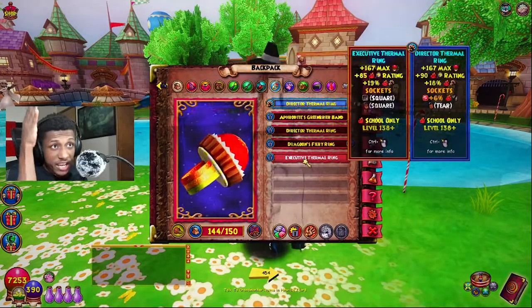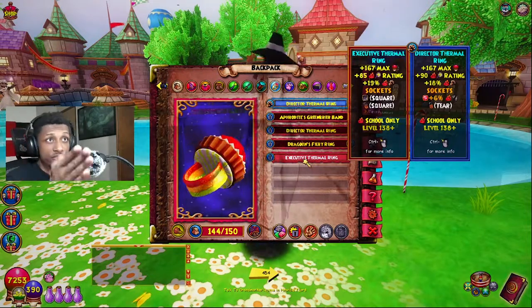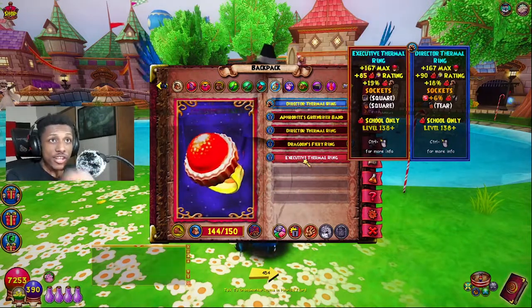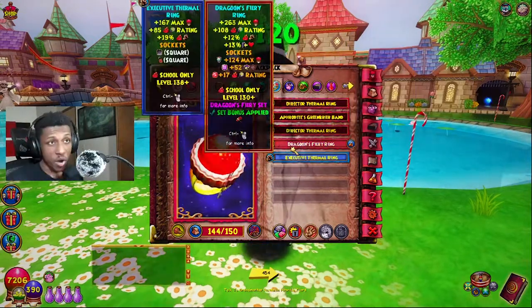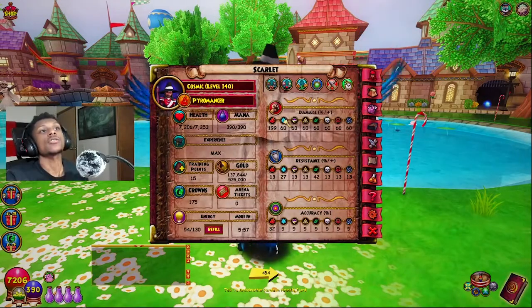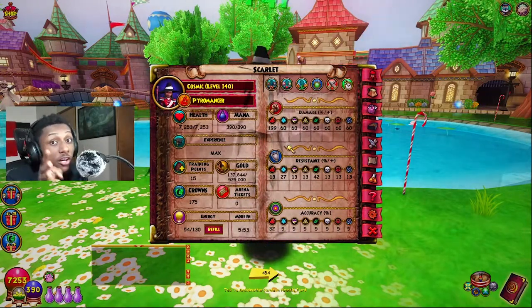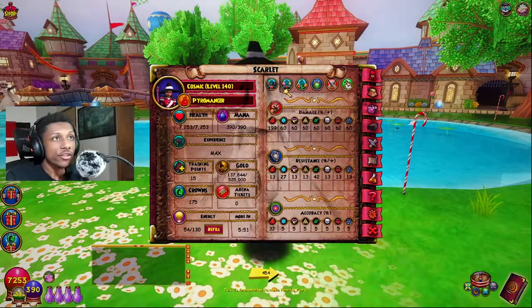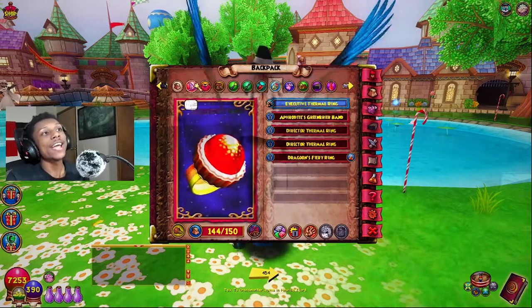If you equip the executive thermal ring, that gives you an extra damage versus the director ring and you would get 202 damage. You lose that circle slot, but you would get 202 damage. As you can see, I'm rocking 199 plus 3% damage from the fire Gulcher, 32 accuracy, and of course 95 power pip.